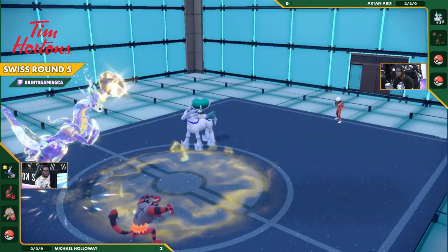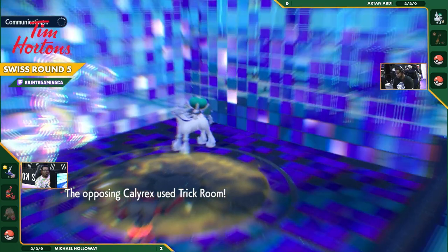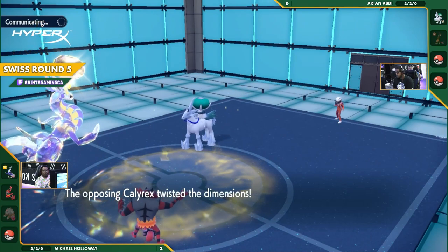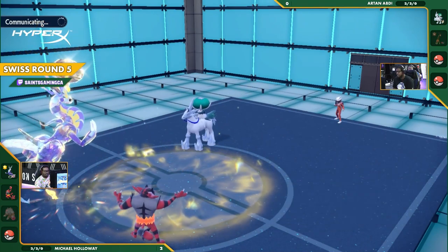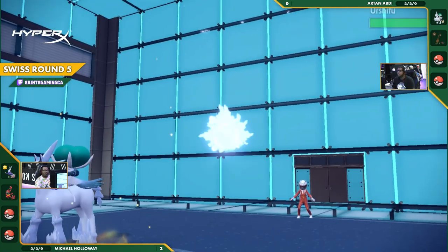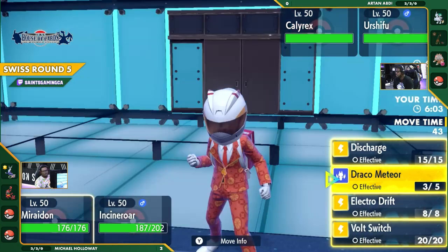Honestly, it makes sense. Calyrex works when you have something to protect it. When it's just on its own, what can you do? With Trick Room also going off, this makes it so that Ursaluna and Calyrex won't be acting first next turn. Now you just have to worry about Glacial Lance and Urshifu coming up.